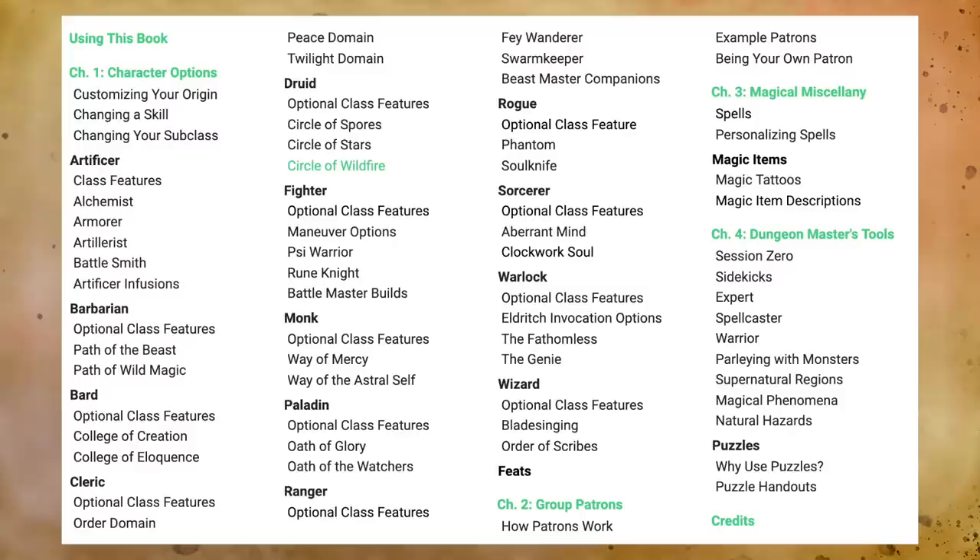Cracking the book open, this is a brand new expansion to Dungeons & Dragons 5th Edition, including a ton of new features for players and player characters, as well as a section for DMs. There are four main chapters. The first covers player character options for every class. The second covers the new group patron system. The third features magical miscellania including magic items and spells. The fourth includes a Dungeon Master's toolbox and new puzzles. Many contents previously appeared in Unearthed Arcana but are now published in final form here.